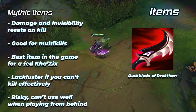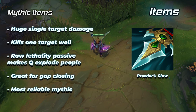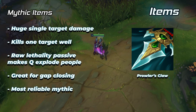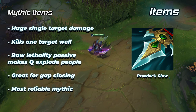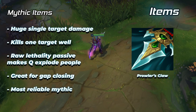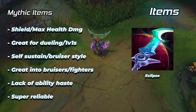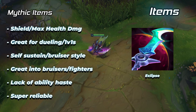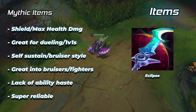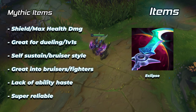Prowler's Claw is built to guarantee a kill on a single target and is hands down the best mythic item for raw damage and assassination, since its mythic passive gives you lethality and the active dash gives you damage amplification. The dash is also extremely valuable for gap closing. You buy this item if you want to prioritize single target damage and gap closing. Eclipse is an item built for dueling and 1v1s — the stats are amazing with omnivamp healing being extremely valuable, and the shield passive makes dueling any type of champion very achievable. Buy this when playing bruiser Khazix or fighting extended fights.